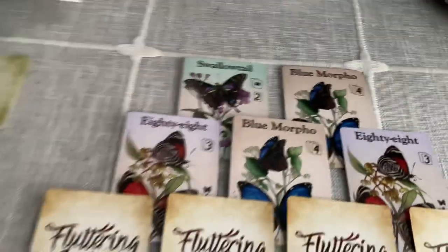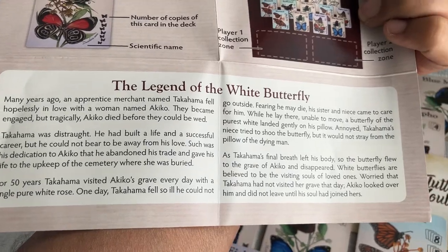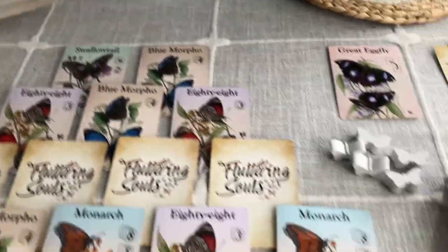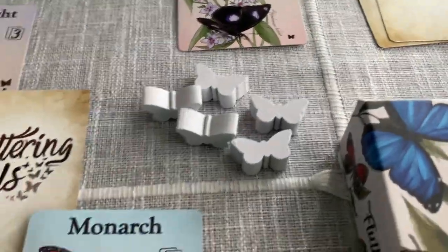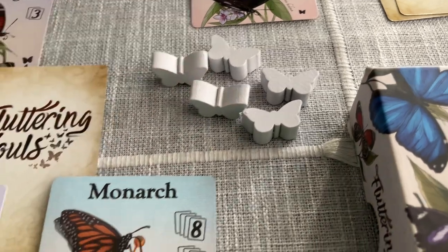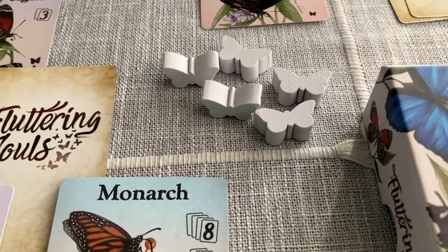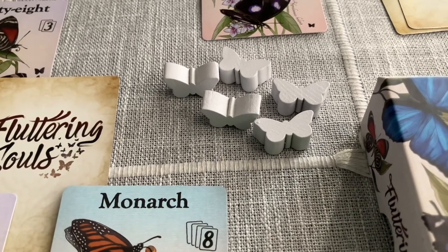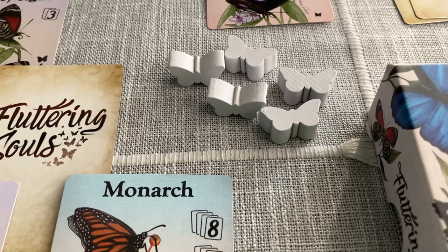On the rule book over here, you get a nice little write-up about that Japanese legend, which I think adds nicely to the game, the theme and the context of what you're doing. You've got these wonderful, beautifully made white butterfly meeples, which only track your score basically. If you win a round, you get one of those, and if you win three rounds, you win the game — so it's kind of best of five rounds.